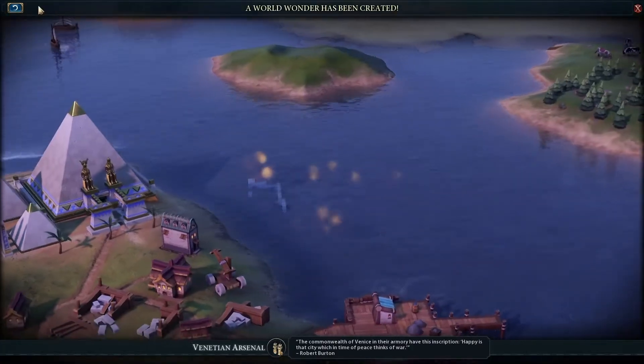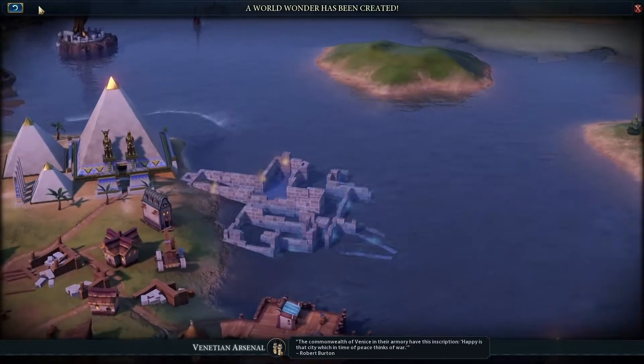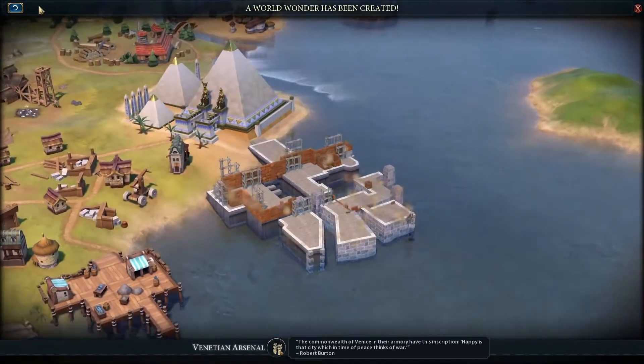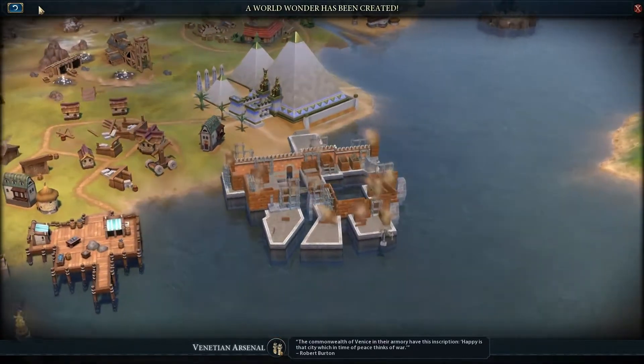"The commonwealth of Venice in their armoury have this inscription: Happy is that city which in time of peace thinks of war."